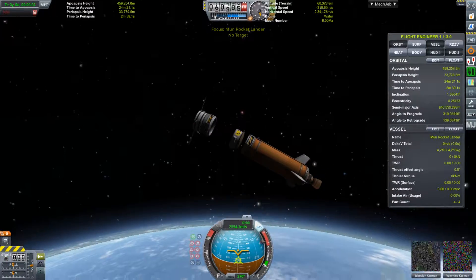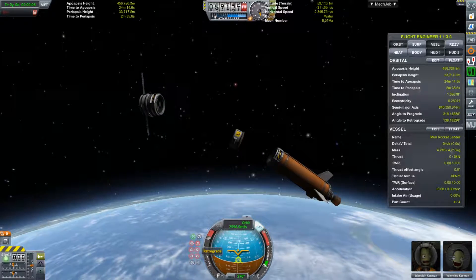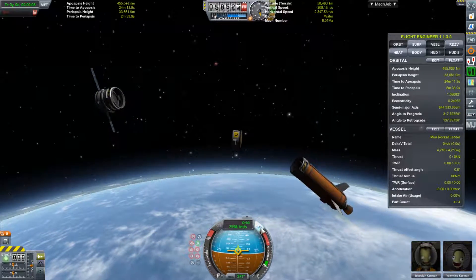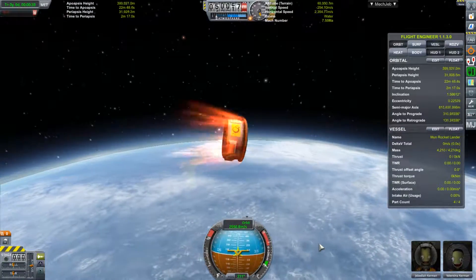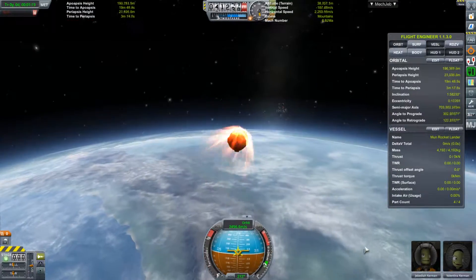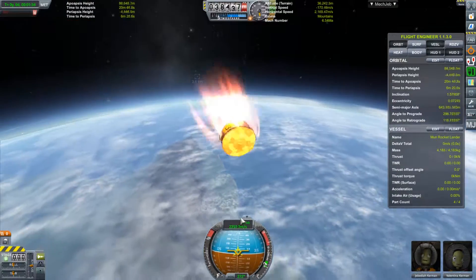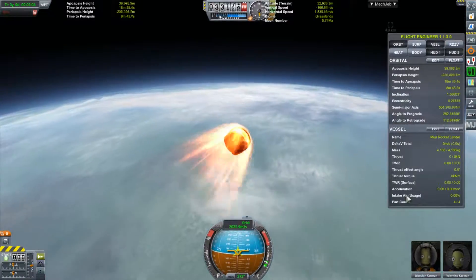At last we have reached the atmosphere and we are separating our craft. Valentina and Jebediah will descend only in their lander can with a heat shield to protect them from the aerodynamic forces. Soon the parachutes will open and they will glide down towards the surface.